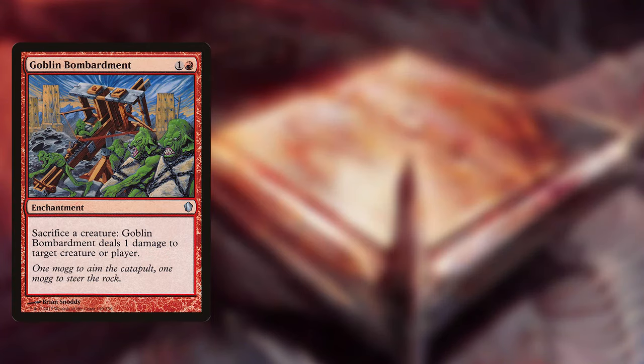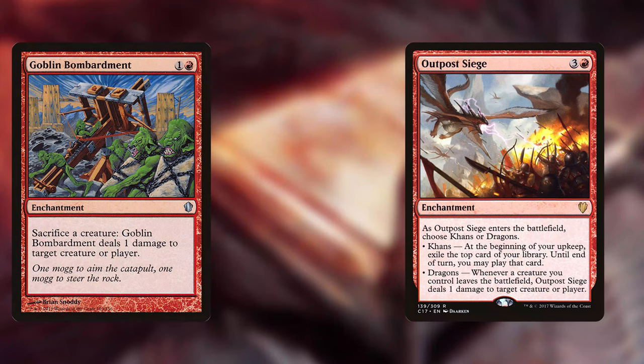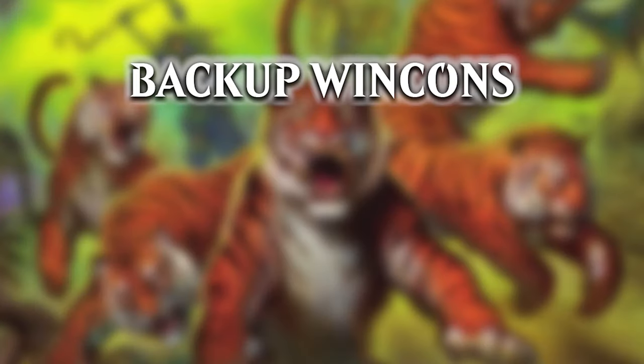Goblin Bombardment is slightly worse than the other 3 but still a very solid way of dealing tons of damage. It's an enchantment for 1 and a red and says: sacrifice a creature, Goblin Bombardment deals 1 damage to target creature or player. It also pairs well with Outpost Siege, which is also an enchantment. It costs 3 and a red and lets you choose cards or dragons as it enters the battlefield, but usually you want to choose dragons. Dragons says: whenever a creature you control leaves the battlefield, Outpost Siege deals 1 damage to target creature or player. So this in combination with Goblin Bombardment will also one-shot any player at the table — it is also a rough punishment because no one wants to take 21 to the face. Sometimes winning that way doesn't work because opponents destroy one of our enchantments, so we need another way to win games.